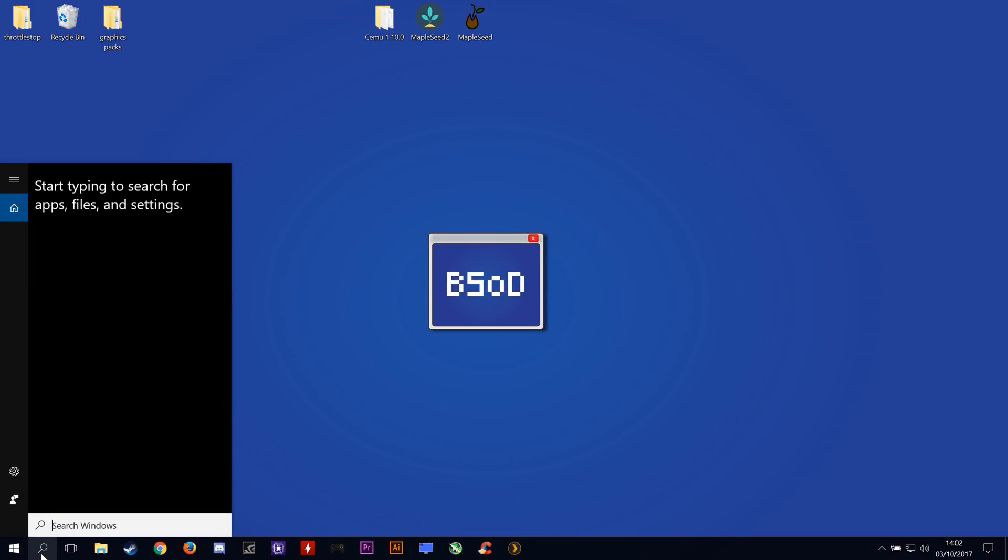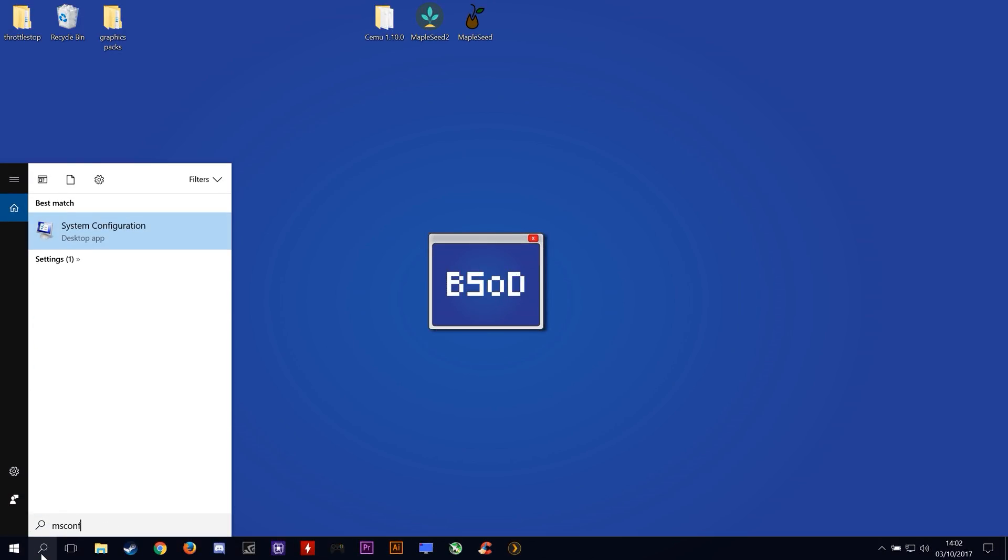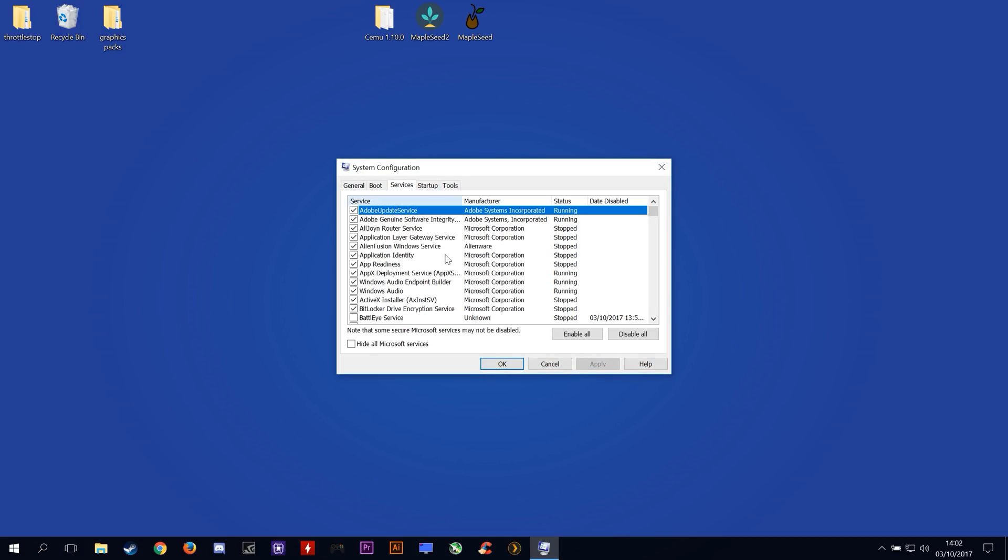We're back. Now let's relaunch MSConfig and make sure that these services are now turned off. Come back to Services and scroll down to the bottom and as we will see here, these 4 services are now completely turned off and no longer affecting our games or apps.